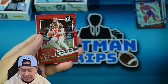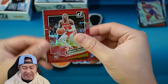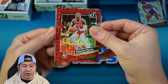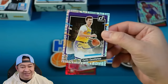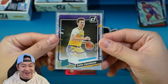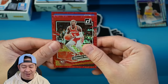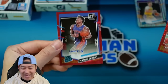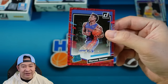How about a Dejounte Murray on the red — that's going to be 17 of 99. Our two autos — looks like we did have a red auto. Going to be Colin Castleton for the Lakers. I don't know if this guy has gotten any playing time yet. And our red auto — come on, be someone good — that is going to be Marcus Sasser for the Pistons, 81 of 99 on his auto.